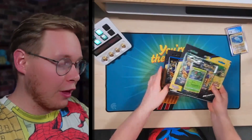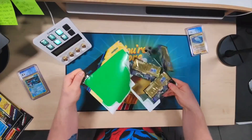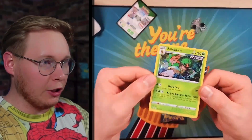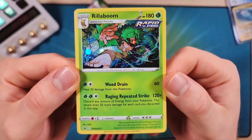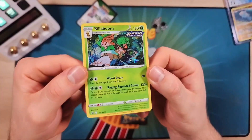And now for the main attraction. Let's start off with the Rillaboom boy, the Pinman Monkey Boy himself. What can we get from a pack like this? It comes with three Crown Zenith packs, a code card that definitely got spoiled, and this beautiful Rillaboom right here. That is a really nice artwork.